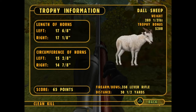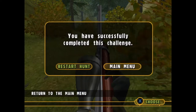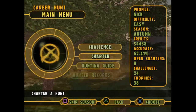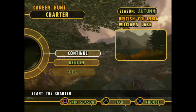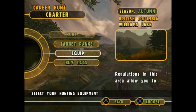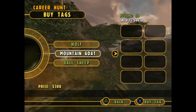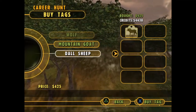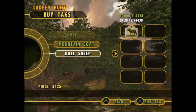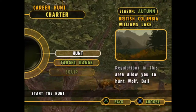The models don't look that bad - I wish it would have been a little bigger but it is what it is. Now onto our charter hunt - we're put in British Columbia, Williams Lake, and I'm okay with that. We have plenty of ammo. We can hunt wolf, mountain goat, and doll sheep. I want to hunt some doll sheep and see if we can find a bigger one than what we just found.